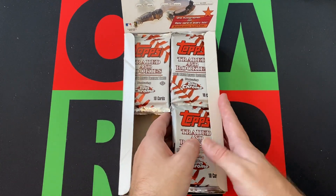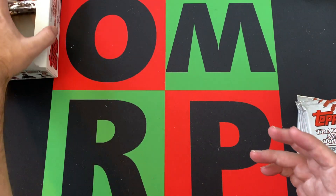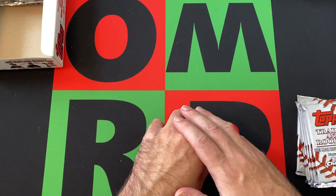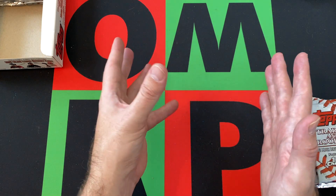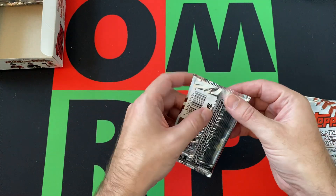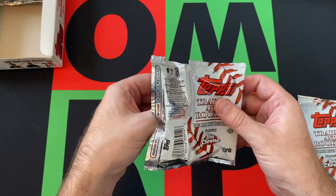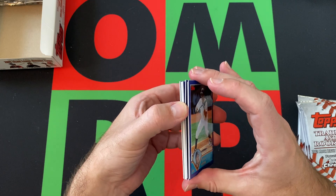We got six more packs to go today. Again, it was only 24 packs in the traded boxes, as opposed to 36 with Series 1 and Series 2 from back in those days. We got some okay stuff last time — Hanley Ramirez Chrome Rookie card was probably the best one. We're still on the lookout for Robinson Cano, which technically is probably the best card, even though he's probably not people's favorite player these days given his recent history.